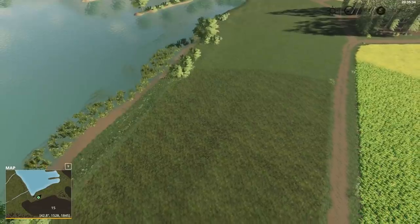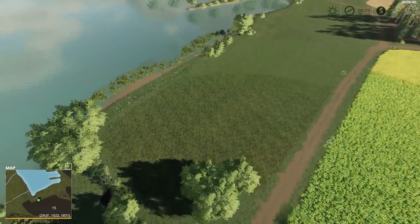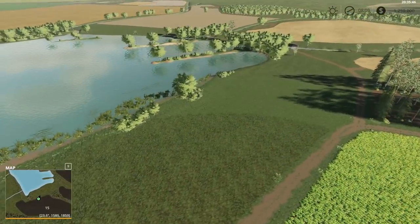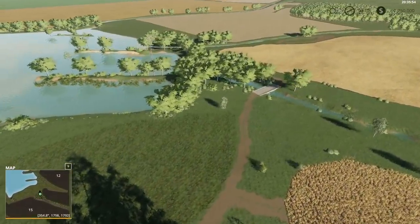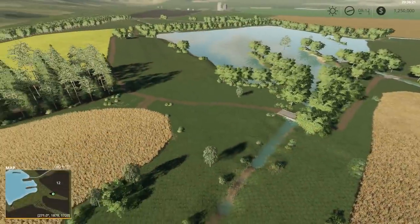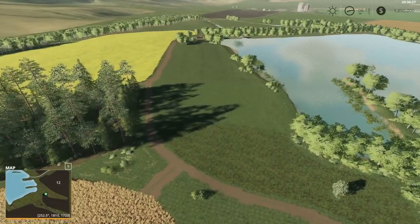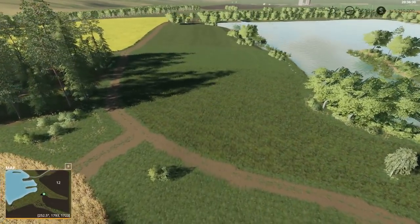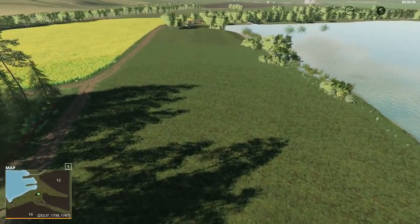Hello everyone, this is Steve Osims here playing Farming Simulator 19 on Aggravation Map. The best thing about Farming Simulator 19 is you can make your own farmyard, so I picked out a beautiful acreage here right by the water. We're going to make a small little farm — it's mostly going to be a grain and cotton farm.